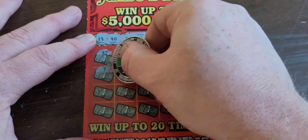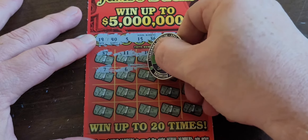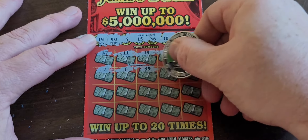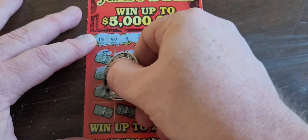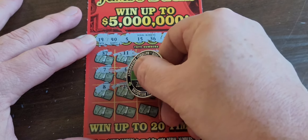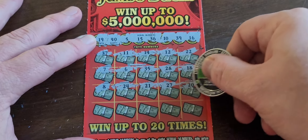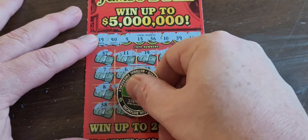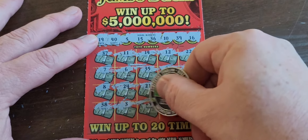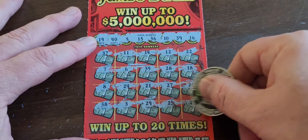Seven — nope. Six, but not the right six — we need 16 and 36 only. Single — we have the five, we need five and 15. 28, no eights. No fours, no ones, no sevens. Zero, but I need 10 and 40. 38, nope. Three, nope. 29 — I need 19 and 39. 23 and 25 — nothing on that one.